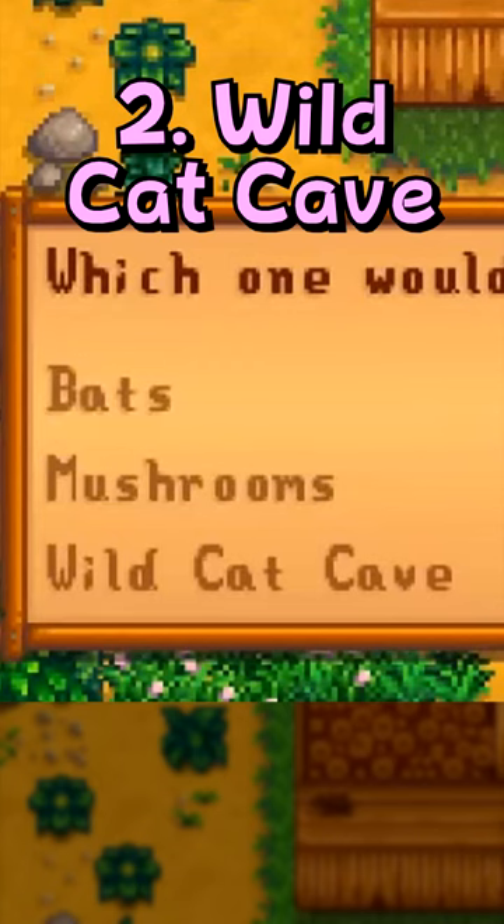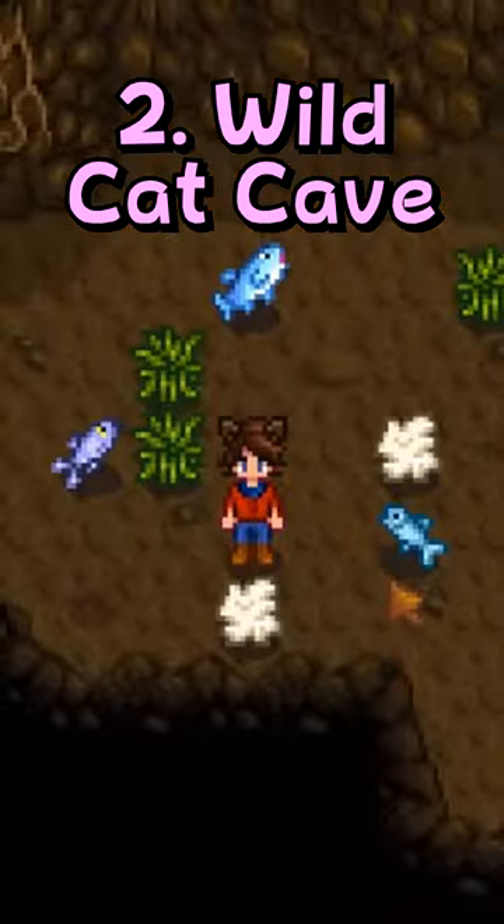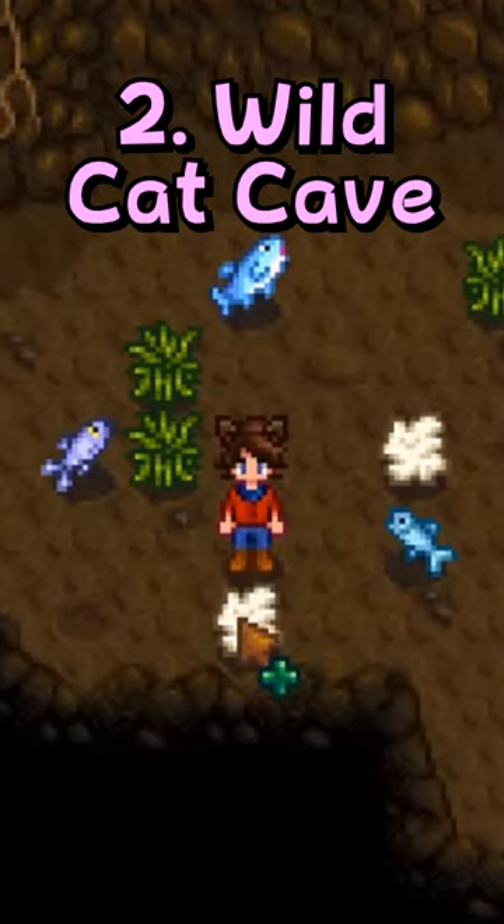The Wildcat Farm Cave makes cats an option when choosing your farm cave. They bring things like fiber, cloth, and fish.